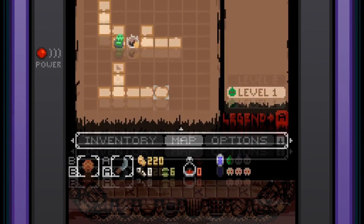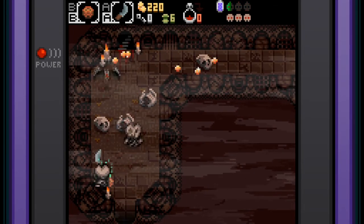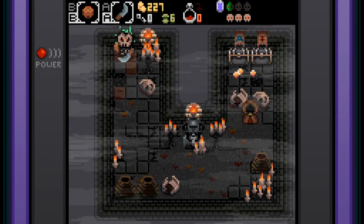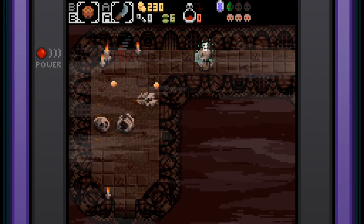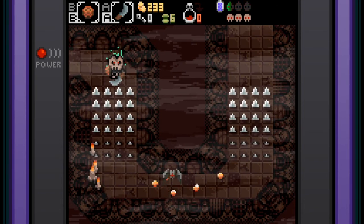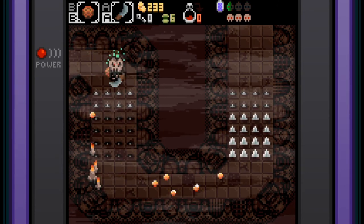I need to find another place to save. Where were the stairs? I was thinking there were stairs back up, but it was just this one room. We're not going to go in there — that took a lot of damage off us. We need to find another save spot.